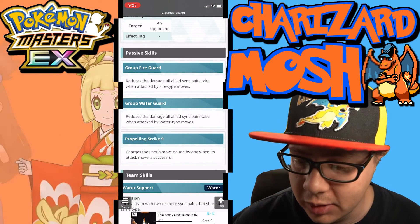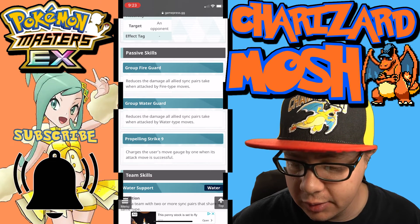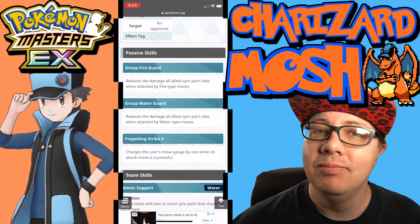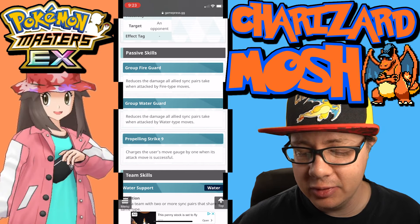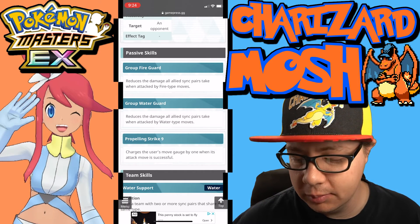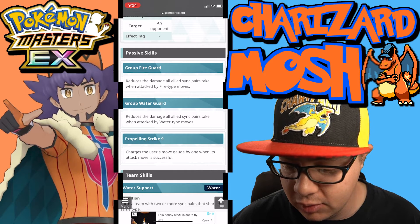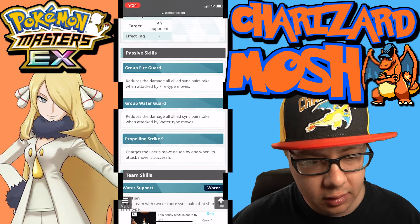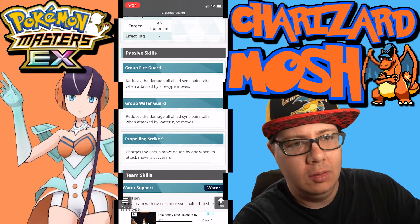The passive skills: first is Group Fire Guard, which reduces the damage all allied sync pairs take from Fire type moves. Second is Group Water Guard, which reduces damage from Water type moves — so you've got two huge types covered right there. Next is Propelling Strike 9 — this is what works so well with the one-gauge Water Gun. Propelling Strike 9 charges the user's move gauge by one when its attack move is successful, so you're essentially not using any move gauge when you use a one-gauge move attack.